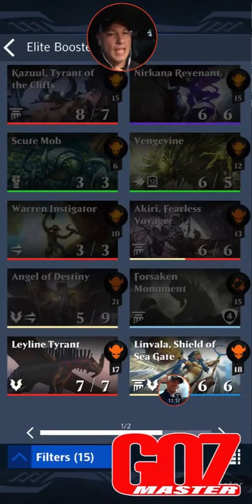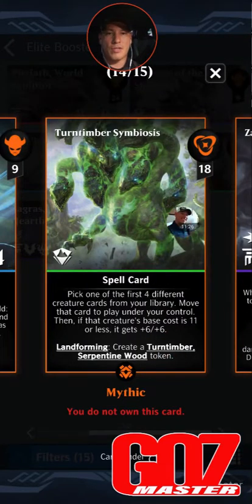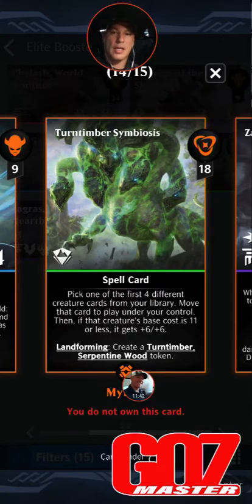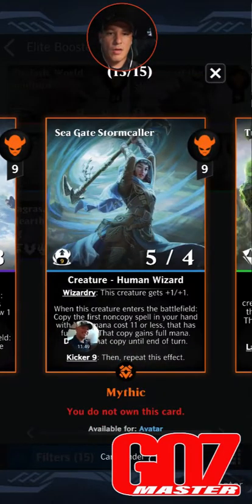I'm trying to think if any of these others are worthwhile. Ley Line is not a chase card. Linvala is not yet a chase card to me. Timber Symbiosis: 18 mana land-forming green spell — pick one of the first four different creature cards from your library, move that card to play under your control. Then if that creature's base cost is 11 or less, it gets +6/+6. Land forming creates a token which gets you plus three green per beginning of turn. This is the new Quartzwood Calling — I cannot wait to get this card. Absolutely a chase card.